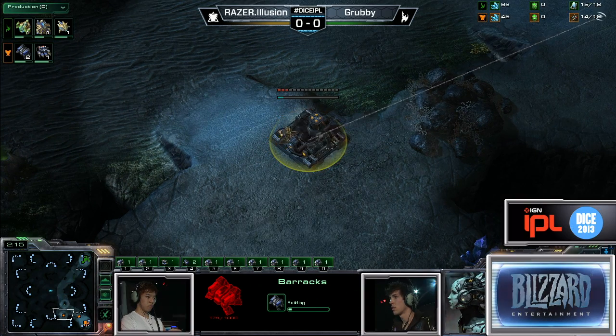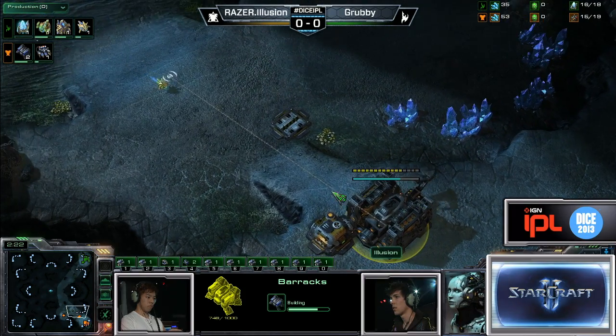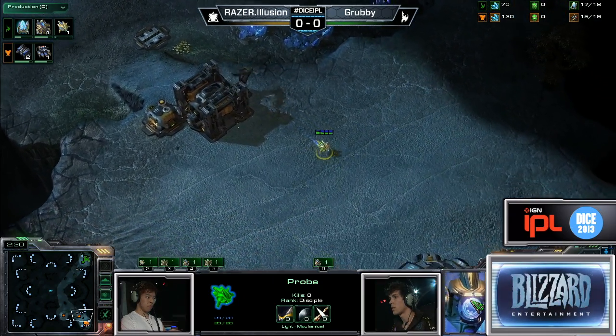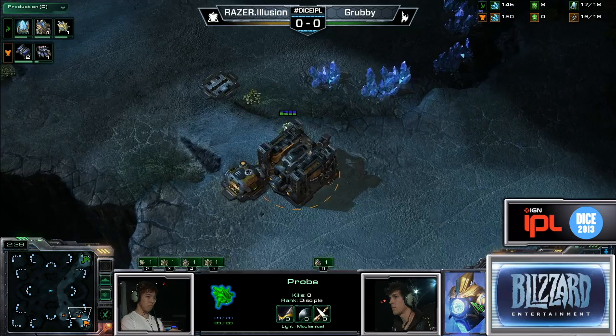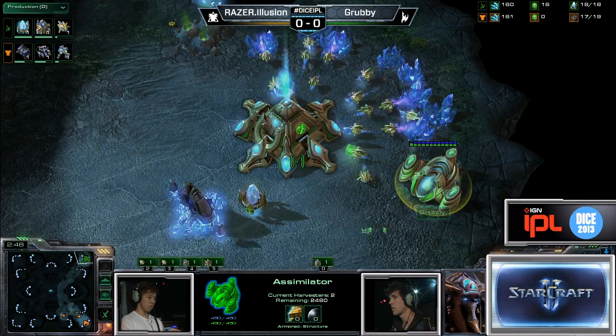We've got a nice little Barracks being built over here. So it's going to be two Rax aggression, but it looks like one Rax potentially into an Expand. If he can wall this off with an SCV — unfortunately he won't be there in time — he can make Grubby think he's going for a quick expansion on the low ground, and then all of a sudden you show up with double the Marines. You can focus off a lot of Sentries, and if you kill three to five Probes, you're feeling very strong.